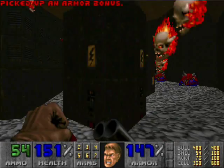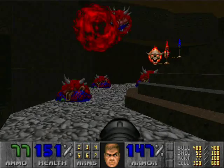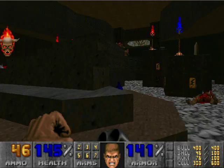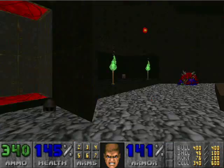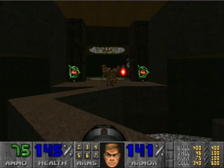Imp! Get away! Hey, you — Cacodemon. Mr. Cacco, come here. I have rockets to deliver to you — in the face, right in that one eyeball of yours. And like I said, once again, I will use a BFG to take care of a Pain Elemental if I have to.